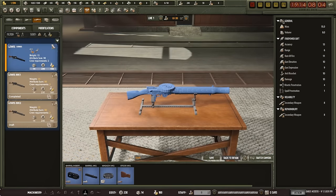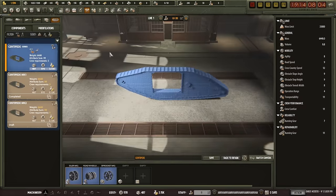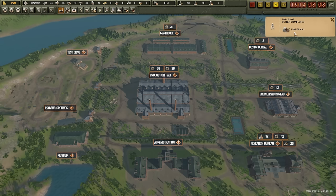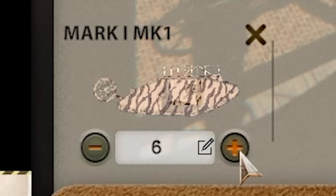We can individually make some of these units better — the weaponry, the tracks. I want to know how my tank is doing on the field first, and we're about to finish our first tank in one day. There it is — the Mark One Mark One. Let's start making this bad boy and crunching these things out. How about I make 10? We don't even know how this thing's gonna do. We'll see if there's any unlucky country that wants to buy these.